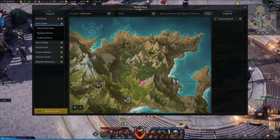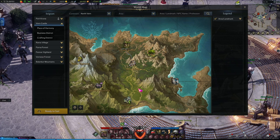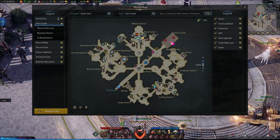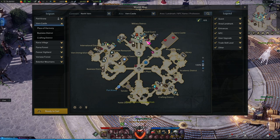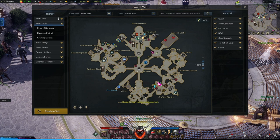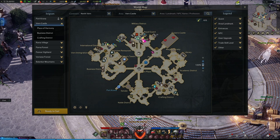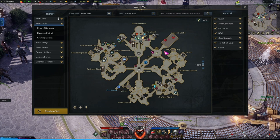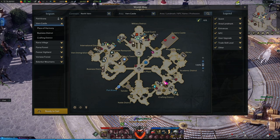North Vern is perfectly situated in the center of the map because it's very much going to be a hub for you in the tier one stages of the game. Once you're in Vern, go ahead and do all of the story — all the blue quests. And when you get to Vern Castle, it's very much worth it to do the purple quests as you unlock them. These purple quests are going to unlock things like chaos dungeons, guardian raids, and abyssal raids.